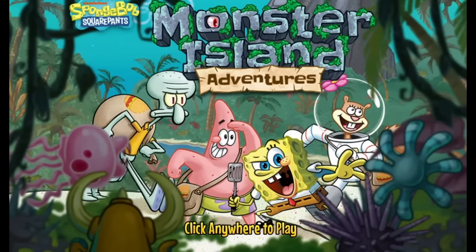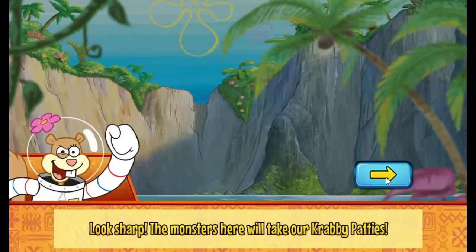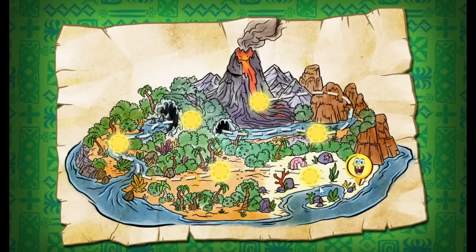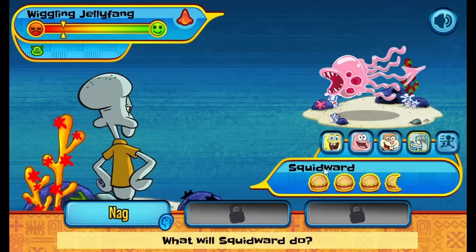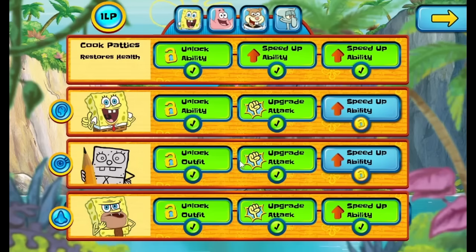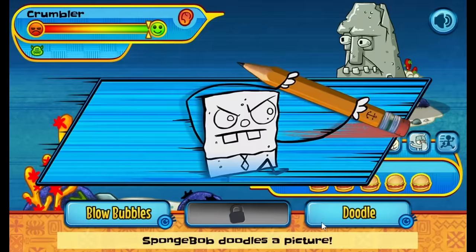It's called Monster Island Adventures, and it's completely different from either of these. This time, SpongeBob, Squidward, Patrick, and Sandy are delivering Krabby Patties to someone on Monster Island. They speak through dialogue boxes during cutscenes. Because they're going through a monster-infested island, they're at risk of having the Krabby Patties eaten by the monsters. That means they need to fight their way to the customer. Then we're thrown into an RPG style similar to a Pokémon battle. Monsters try to eat your patties, so you have to switch between the main four characters and use different abilities to fight them off. You have to pay attention to which monster is weak to what type of ability. SpongeBob can become DoodleBob or SpongeGar.